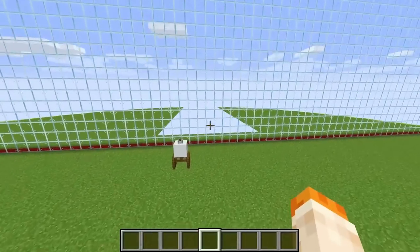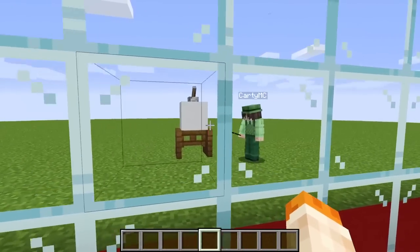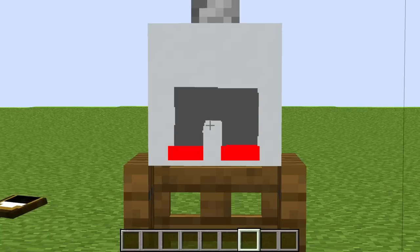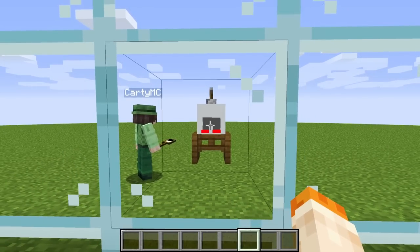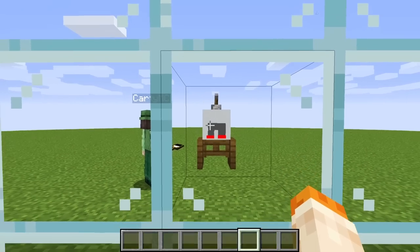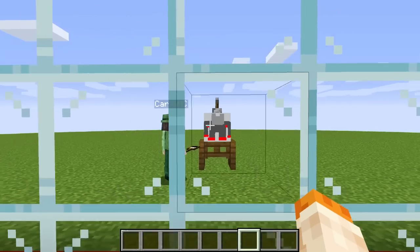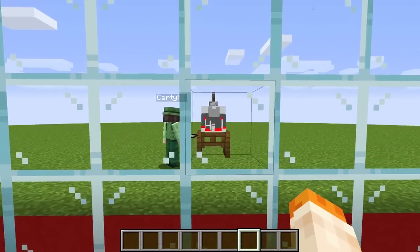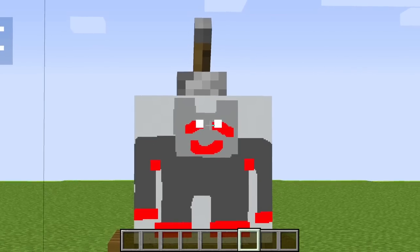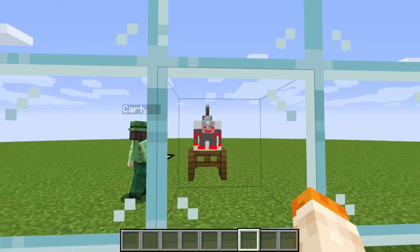Now that the battle has officially begun, we can actually cheat using our one-way glass wall that we set up here. Now we can see what Cardi is gonna start painting on his canvas. It looks like Cardi is getting started drawing his mobs, and he built some pants or something. I'm a little bit confused what he's painting.